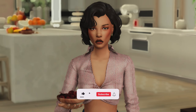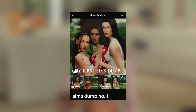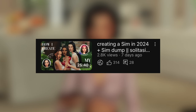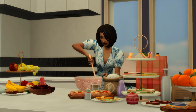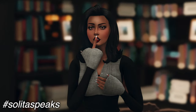Before I start this mod showcase, if you're interested in downloading this sim inspired by real life influencer Nara Smith, you can download her for free from my first ever sims dump on my Patreon, Solita Sims. You can also check out my tutorial video on how I create my sims and my favorite CAS mods and CC on YouTube. Isn't she adorable? It wouldn't be a cooking video without her. Also, I'm recovering from a cold — let's just ignore it and pretend it doesn't exist.